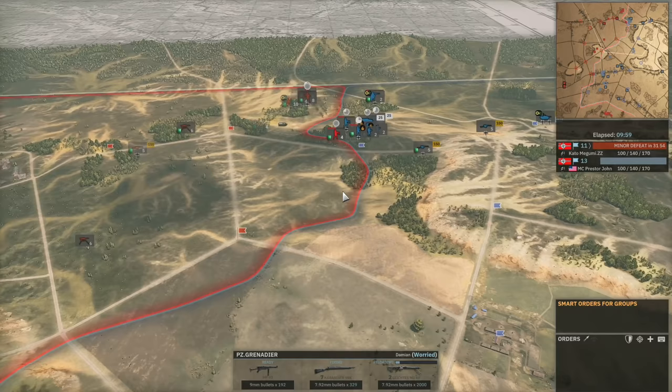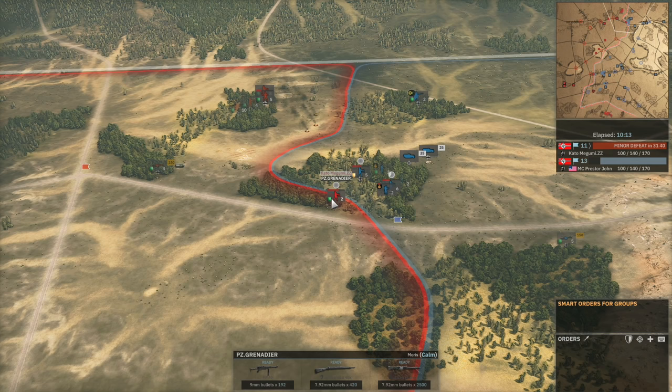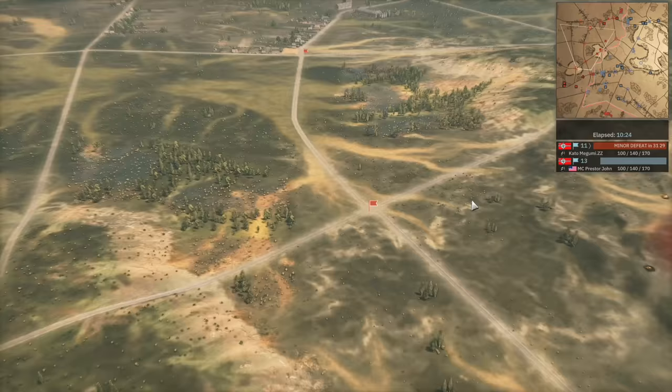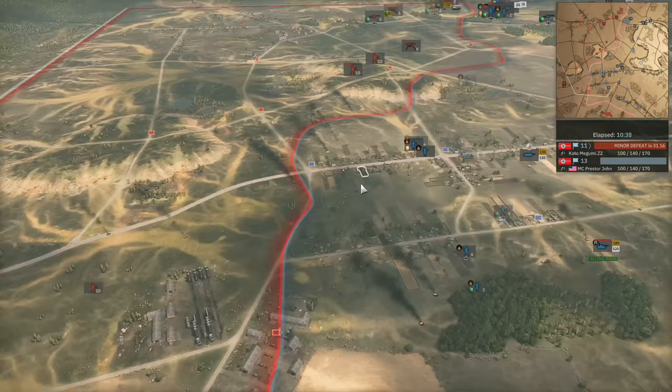ZZ's infantry positioning is what's giving him flags on the top side — it's not necessarily value out of his units, it's just his positioning. Otherwise Presta John would have a much bigger lead. We move into Phase B and ZZ immediately purchases a Focke-Wulf 190 F8 Panzerblitz to do some damage to the Panther D, which is going to force Presta John to invest in his own AA if he wants to stop his Panther D dying to the next strike.